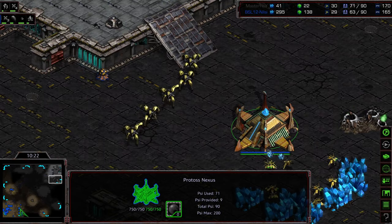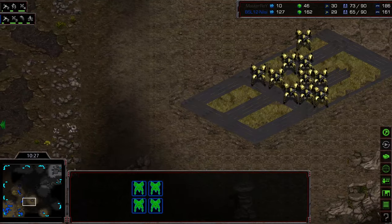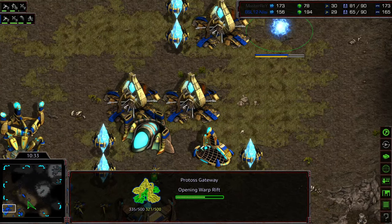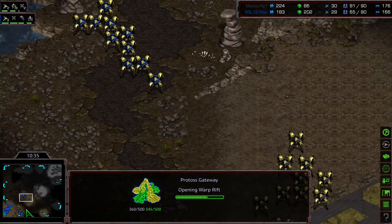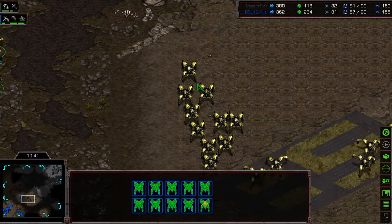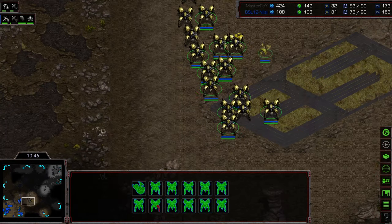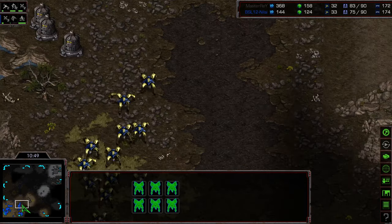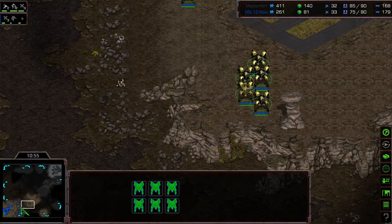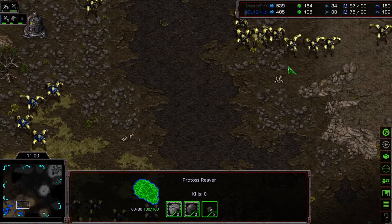Master Ray not having a lot of information. Second reaver out - the reaver plus these dragoons should be able to defend the natural, so Nilsi should be able to hold here. Master Ray with a second wave of dragoons - this honestly looks like a potentially overwhelming attack force once it's gathered up. 73 supply versus 65. Nilsi just getting his third and fourth gateway online. It's got to come down to that reaver micro. It looks like 10 dragoons versus a full control group plus observer - kind of danger town for Nilsi, can't afford to lose troops at this stage.